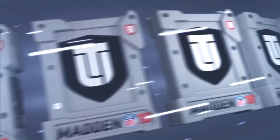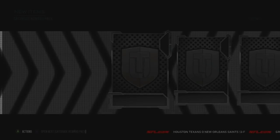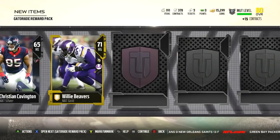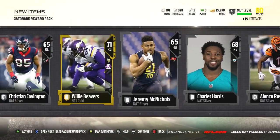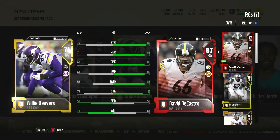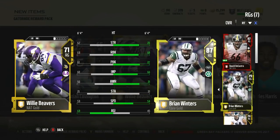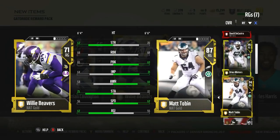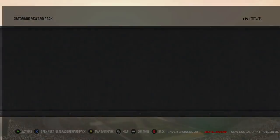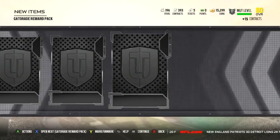I'll just quick sell them to get some coins. It won't be much, but anything helps when you're unable to spend money. We got ourselves a 71 overall right guard - let's do a comparison. That's not much of anything there, and Winters will actually have to be sold.